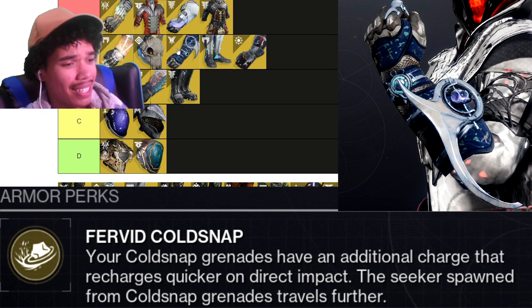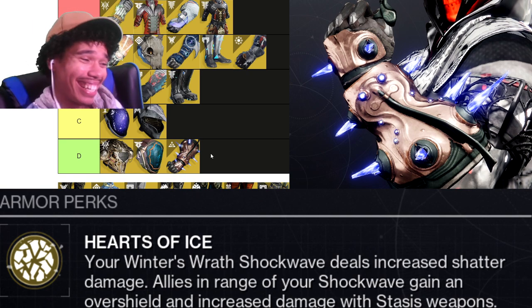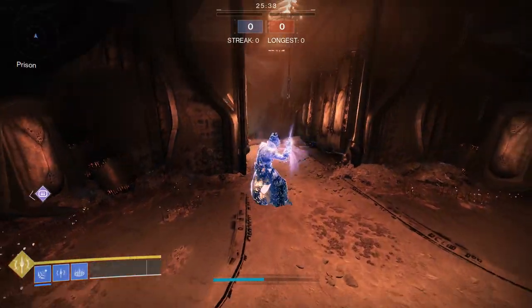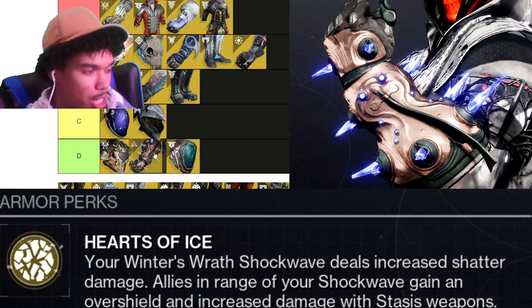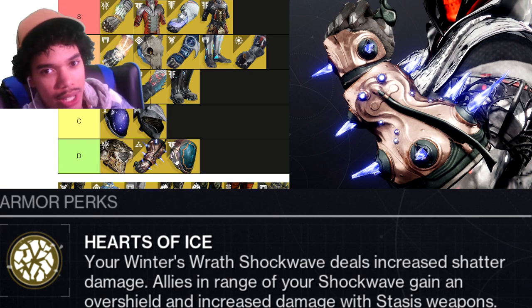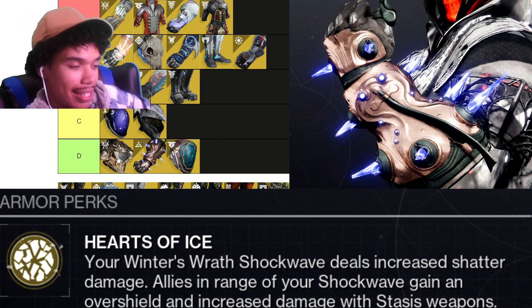Ballidorse Wrathweavers — I don't know what it's called but it's garbage. All it does is boost the damage of your Shadebinder super, which is terrible in PvE. You wouldn't use it anyway because you're using Osmiomancy Gloves on stasis. Compared to its competition, you'd never use it — D tier. Even if Osmiomancy didn't exist it would still be pretty bad, so I'm putting it above Apotheosis Veil but that's it.